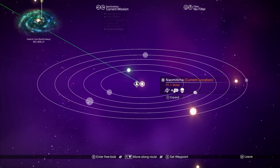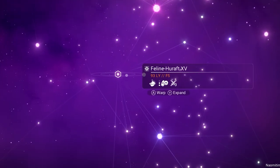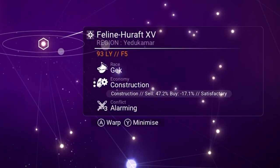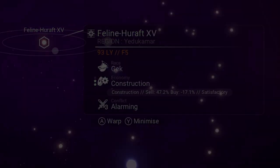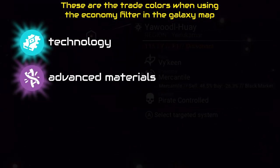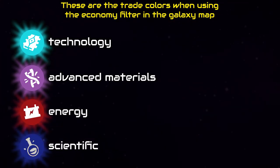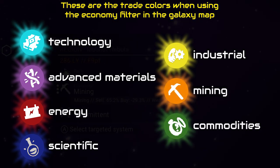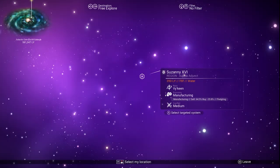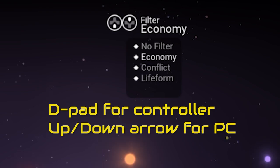Once you have your economy scanner installed, when you're in space pull up the galaxy map and expand the system information. You'll see various economy types — there are seven in total, each with their own icon: technology, advanced materials, energy, scientific, industrial, mining, and trade commodities. One very important thing: go to your filter at the top right and make sure the filter is set to economy.